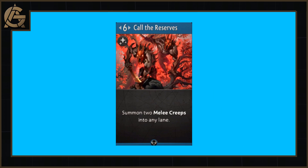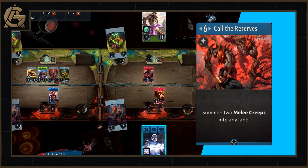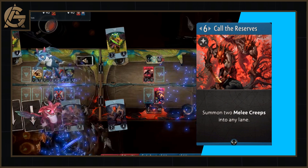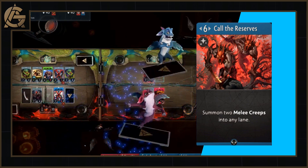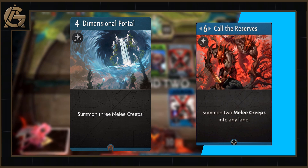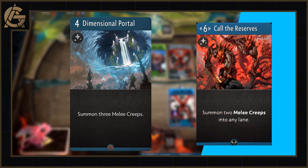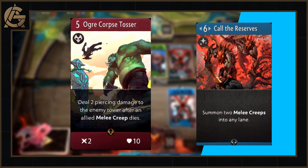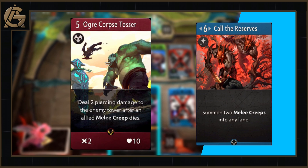Our next new card is the blue creep, Call the Reserves. For 6 mana, this card, which can be played in any lane, summons 2 melee creeps. This card is almost only a draft card — 6 mana is just too hotly contested, and while it isn't cross-lane, you can get just so much more value out of Dimensional Portal. I know there's one meme lord who built a deck around the Ogre Corpse Tosser — cards like this can provide cannon fodder — but even then you're getting more value out of Dimensional Portal.